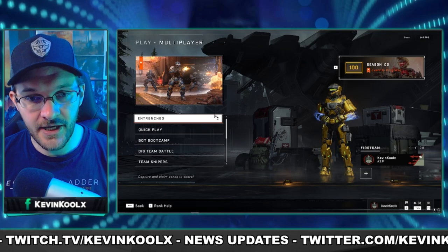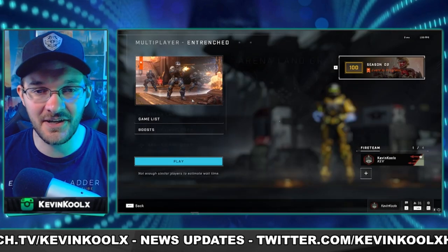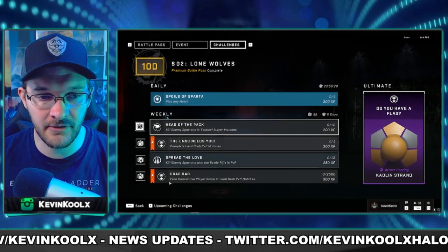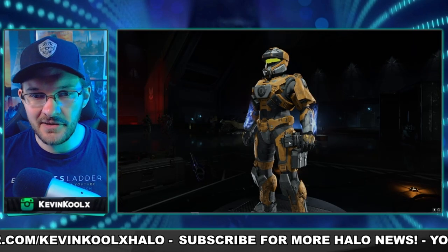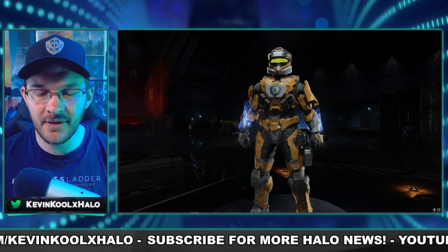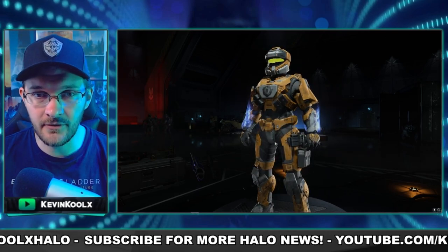It is another week of the Fracture event for Entrenched — this is Entrenched Week 4. We're playing Land Grab again, and nothing's changed beyond that. It's just Land Grab. We also have challenges you can go through, and there's a new coating — the Kaowalind Strand. It's a yellow coating with a darker coloring and gray accents. It looks all right; nothing too crazy, but it might be something I grind out for this weekend. That's what you've got for the weekly ultimate challenge.